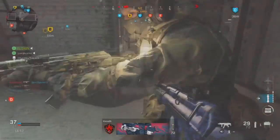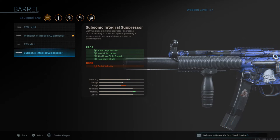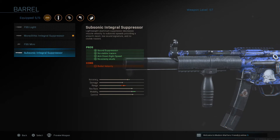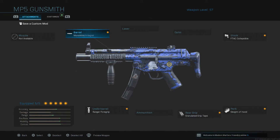The only time you'd use the subsonic integral suppressor is when you're playing Shootout 24/7 — that's when I switch out. The monolithic suppressor is for having a little stableness at medium range, while the subsonic is for super close range combat if you want to beat shotguns and other OP close range weapons. You'll be switching between these two depending on the map.